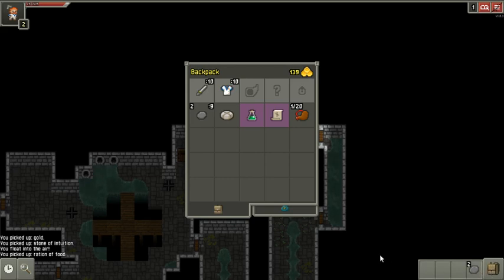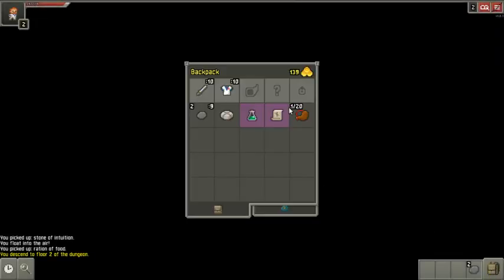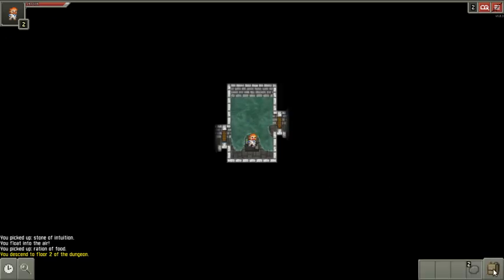I like to go down to the next level before reading scrolls, in case it's a scroll of magic mapping — if I've already mapped the previous level I'd waste it. I'll read it now: it's a scroll of upgrade. I'm definitely going to upgrade my armor. When you're a warrior, the first upgrade applies to the broken seal, not the armor itself. You can move that seal between armor pieces, so no matter what I'll always have the ability to upgrade whatever armor I'm wearing by one level. That's floor one of Shattered Pixel Dungeon version 1.0.3 — let's move on to floor two.